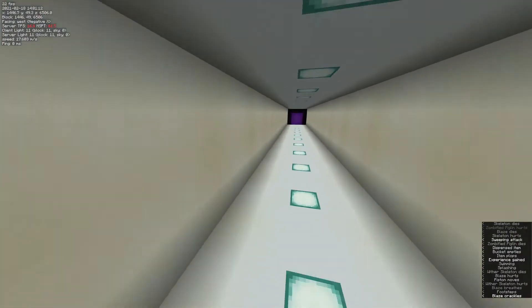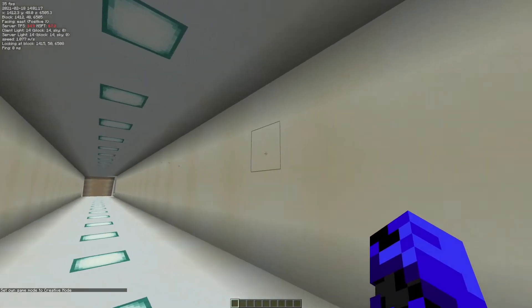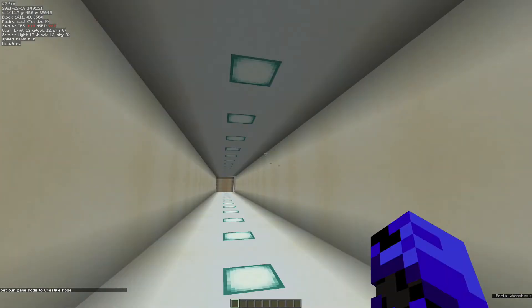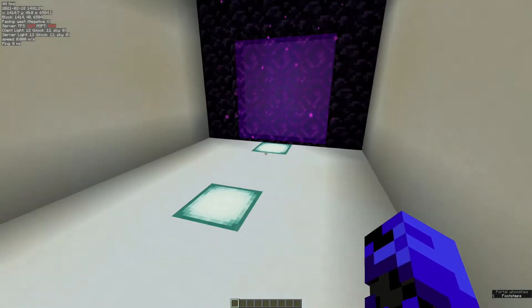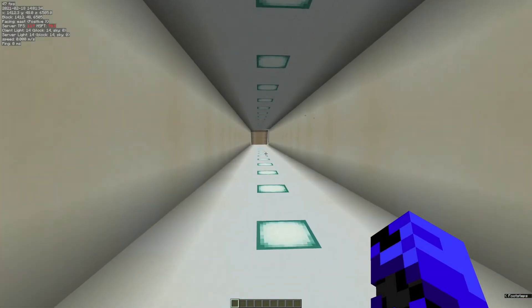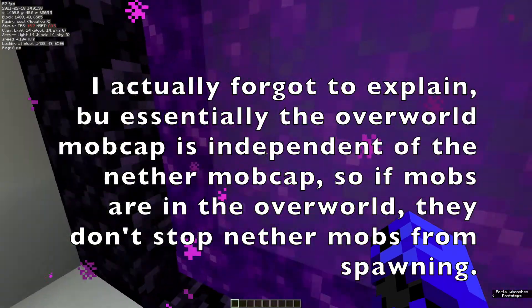Let me show you what's going on on the nether side. In case you're wondering why this portal is so far away, it's because that thing over there produces about 20 mobs per second, and if I had this any closer, all those 20 mobs per second would just come speeding out of here and they wouldn't stop — they would just keep going, because this mob cap is independent of the nether mob cap, which I'll explain later.